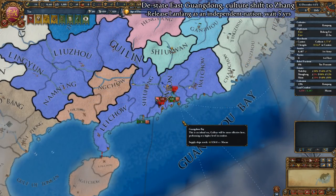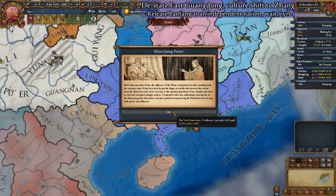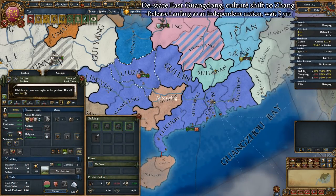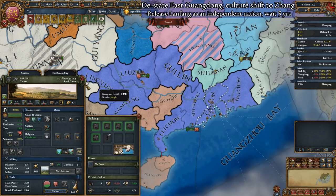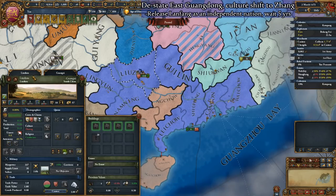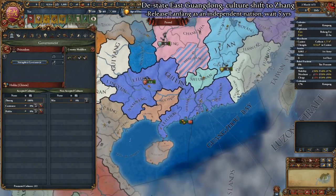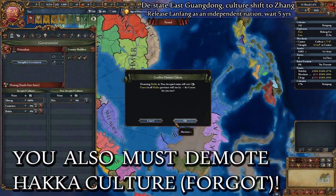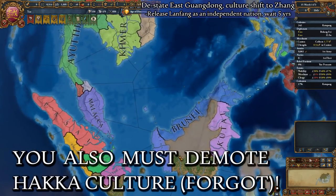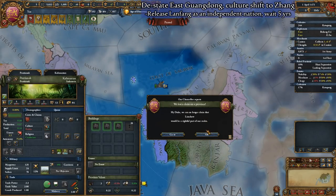Go ahead and remove all of your estates from the East Guangdong region. Once the rebels are taken care of and the estates are gone, state your western Zeng provinces and move your capital to the highest development Zeng land you own. Once you move your capital, de-state the East Guangdong region, which will push Zeng culture to 100% of our stated culture and allow you to promote it to an accepted culture and culturally shift to Zeng for 200 diplomatic monarch power. As soon as you shift your culture to Zeng, which is in the Southeast Asian culture group and outside of our previous Hakka Chinese culture group, unpause the game for a month. Lan Fong separatists should now be agitating for liberty from Pontinanak.